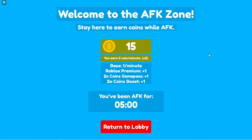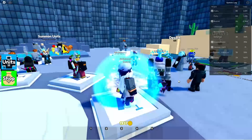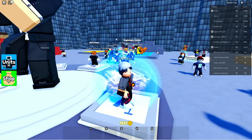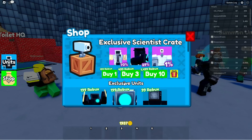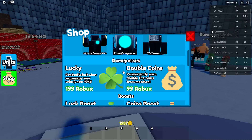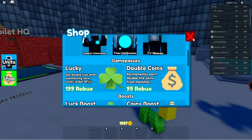When you get back in the game, return to the lobby and get back to grinding to earn coins. Basically every time you go to sleep, that's a free 10 summons. Make sure you have the game passes if you really want it to be super effective. If you don't have them, it's still good to do, just not as effective.